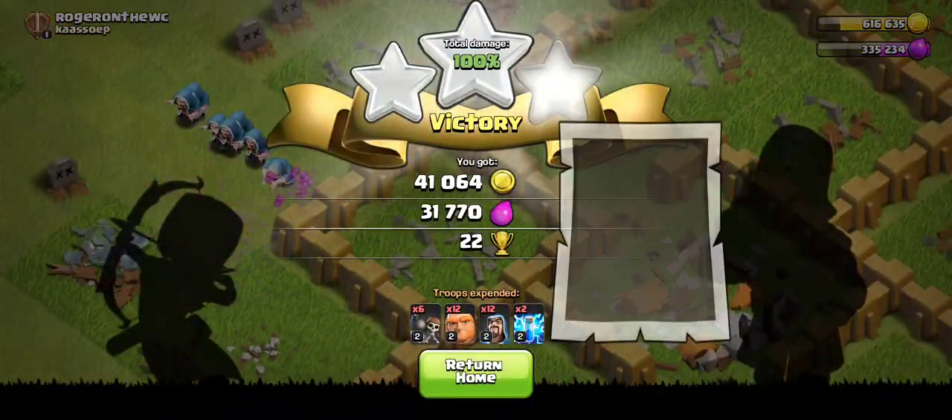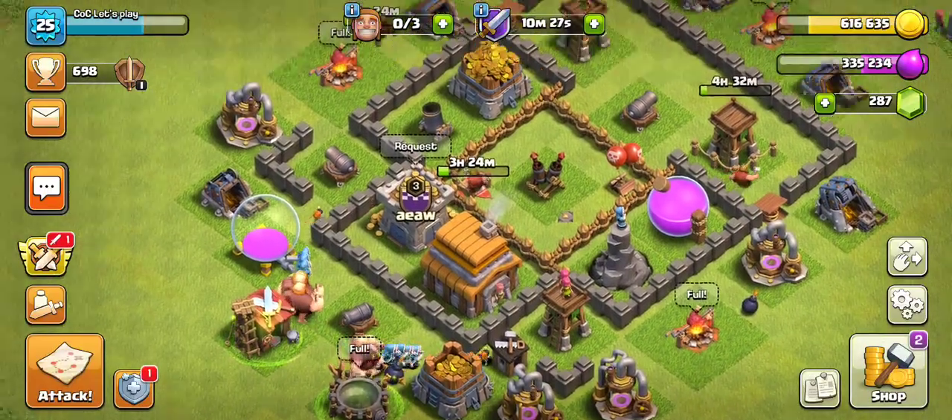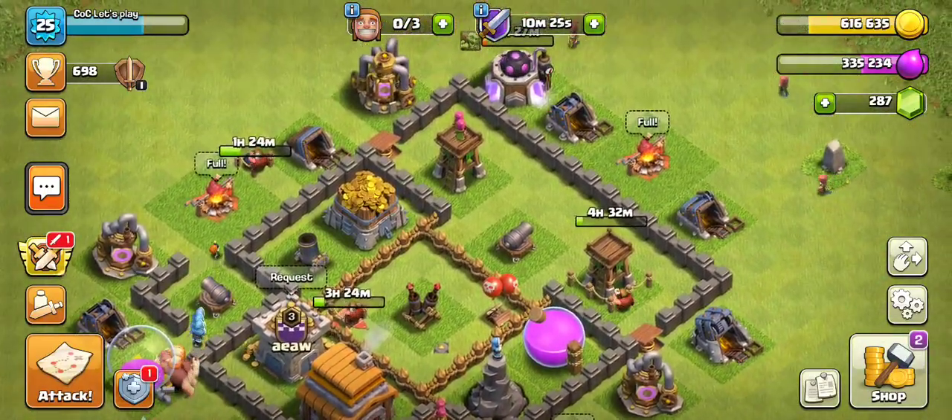Also a fun fact — a plus five wizard, meaning a level six wizard, can one-shot a level one elixir collector.